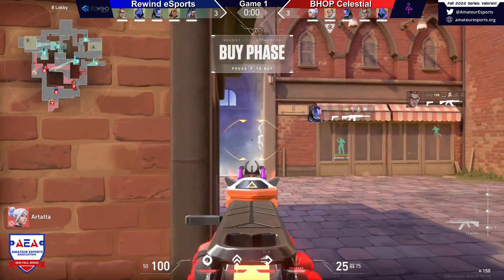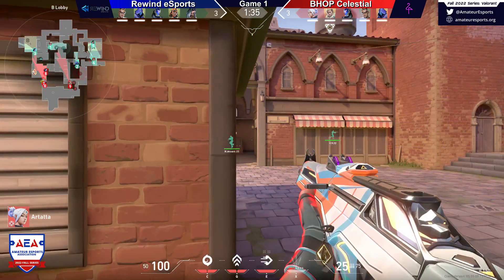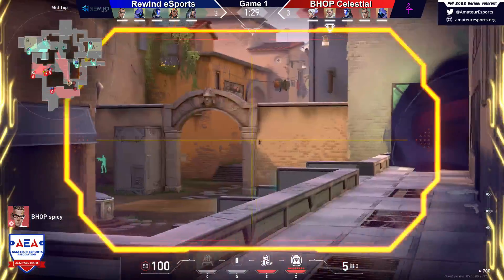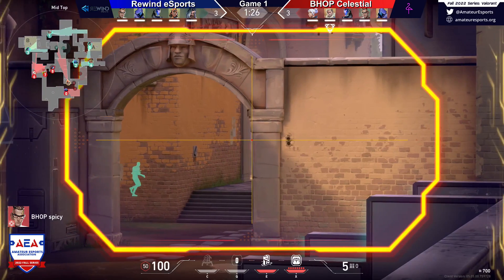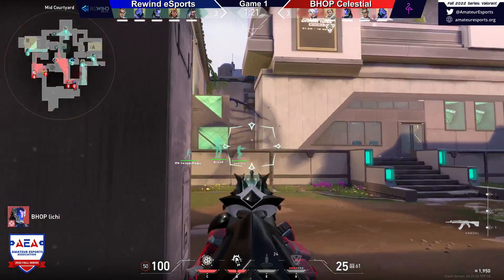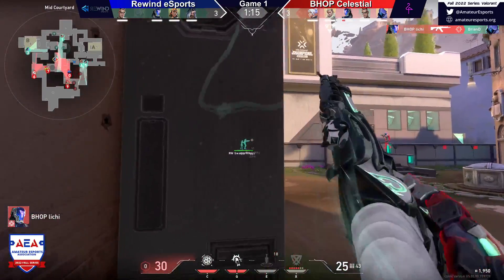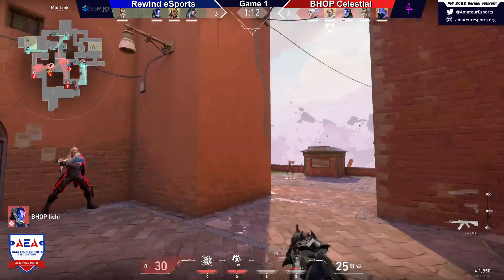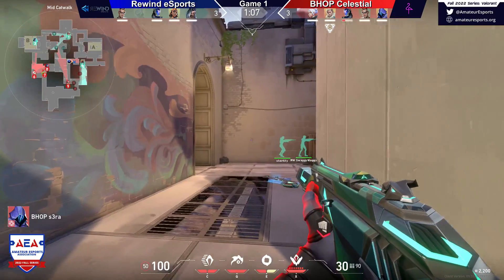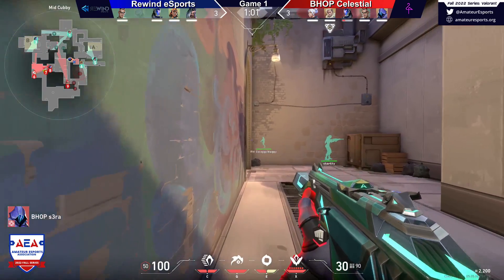We do have the Operator coming out on Chamber — on Spicy. We'll see if he can get a lot of impact with that, because the first op we saw did not get a lot of value. We've got the rifle out here for Chamber by the looks. This thing has such an intimidating noise — it's kind of a jump scare every time I get killed with it. Holding this mid sight here for the moment. One thing I'm seeing is I'm not seeing a lot of operators. We haven't seen a single operator outside of the two Chamber weapons in this game, and so far I don't think I've seen either one of them get a kill with it.